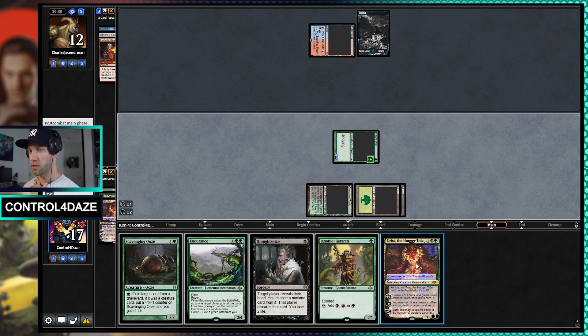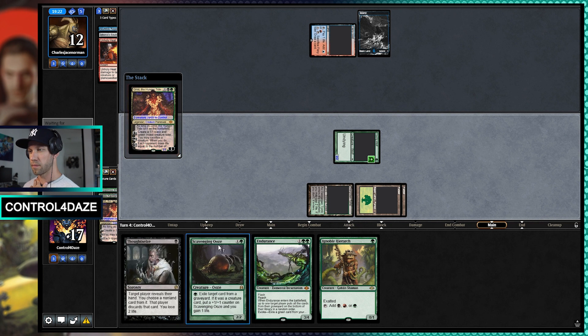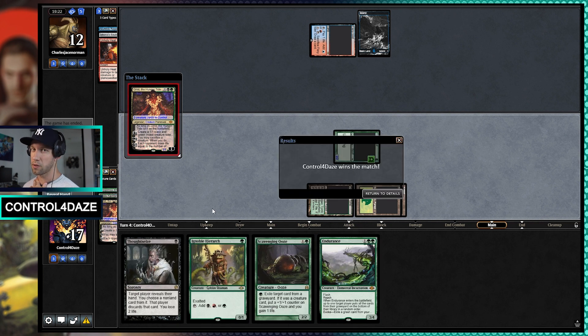Actually, I wouldn't even be surprised if they just scoop — they're so far behind. And they do. So they stalled on mana, but I think our hands lined up really well. No turn one Dragon's Rage means no win for them. That's just the bottom line when it comes to this matchup — from my experience, the only way they have a shot is just getting that Dragon's Rage out turn one.